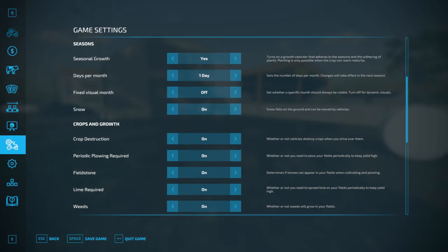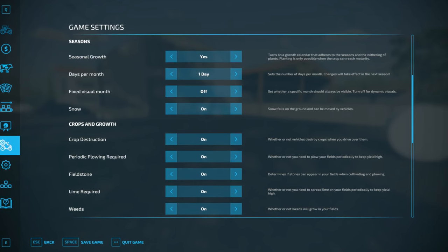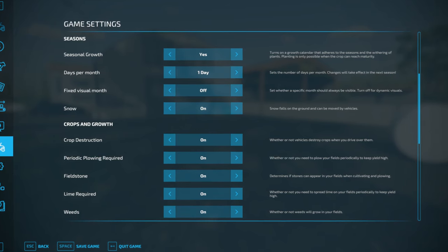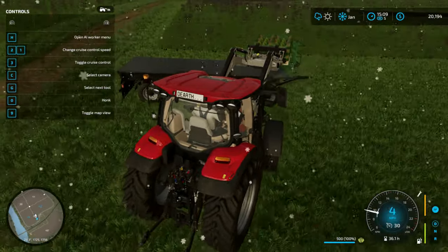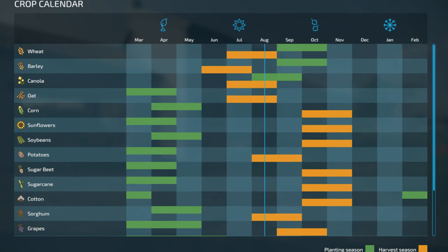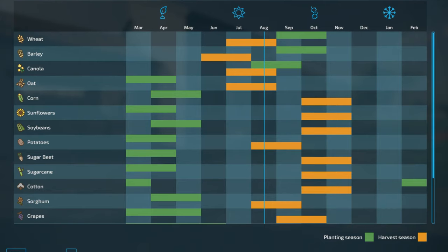With hard mode, it looks like you have all the difficulties turned on: weeds, the need for lime, fieldstones that need to get removed, and seasons, and so on. Now with seasons, it not only meant a visual change of trees, getting snow and all that, but you need to follow a planting and harvesting schedule — so it's not a year-round planting and harvesting. I'll get back to that later.